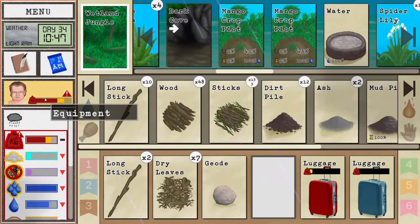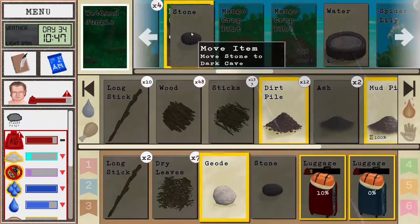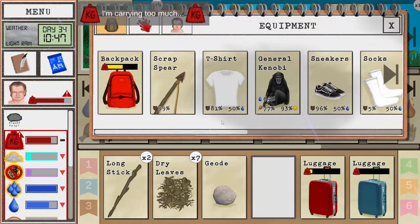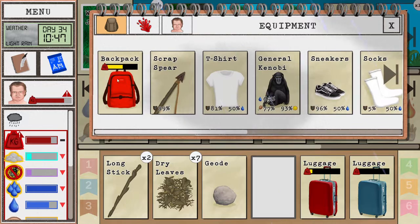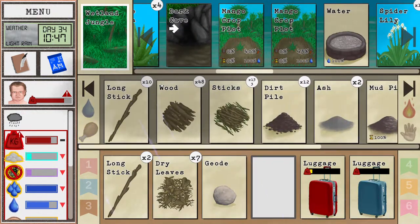Let's break the geode — maybe we get lucky with it. And some more neater crystals! Our monkey's pretty hungry though, and thirsty. Better not upset him. Let's find him some food. Finally, day 33 — now we're gonna be doing pretty well.